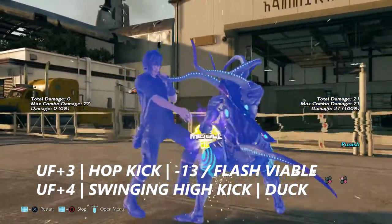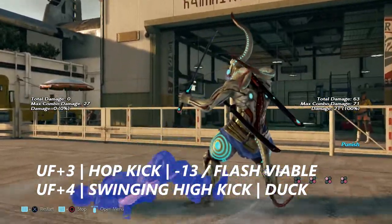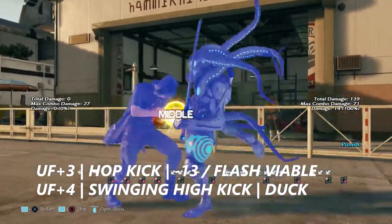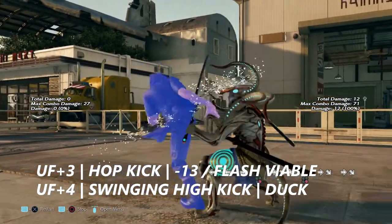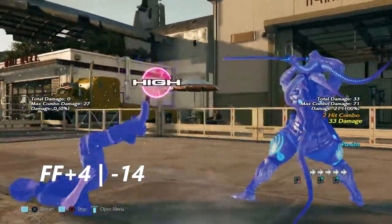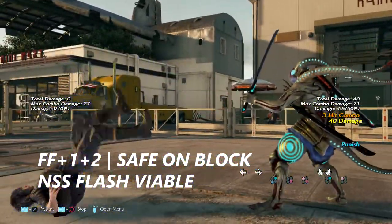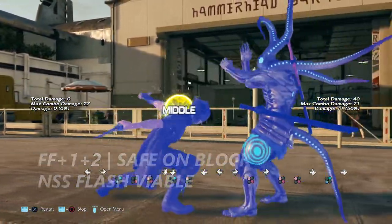Prince — King Noctis, whichever you prefer. He has up forward 3, somewhat similar to Lars's. It's negative 13 on block like a hop kick, but you can flash this — no sword stance works better. Up forward 4 is a swinging high kick; you will want to duck this if you can. Forward forward 4 is, unbelievably, only negative 14 on block and you can only knock them down for this one. Forward forward 1+2 is a dashing attack with both of his knives — it's safe on block, but no sword stance flash can launch this move.